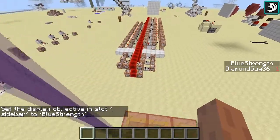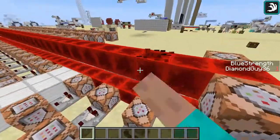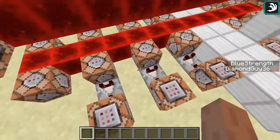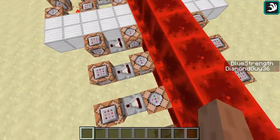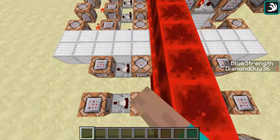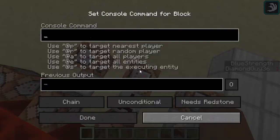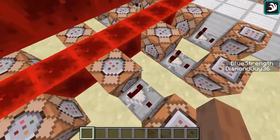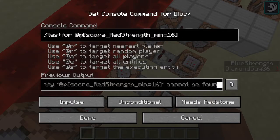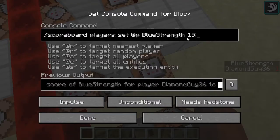What these command blocks over here do — these are the clock, both of these are two different redstone clocks. Then these six here detect on this side if it goes below zero for each of the colors. So, if we get a value of negative one for any of these three scoreboards, it'll be set back to zero. The comparator outputs a signal if they dip below zero. And then, on the other side over here, we have the opposite: if they get above 15, so if they get to 16, it's going to output a signal to this comparator and set it back to 15.